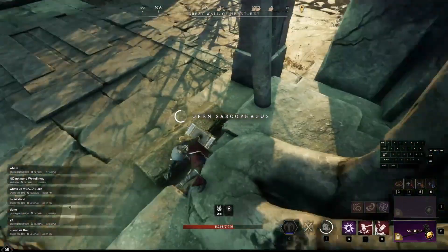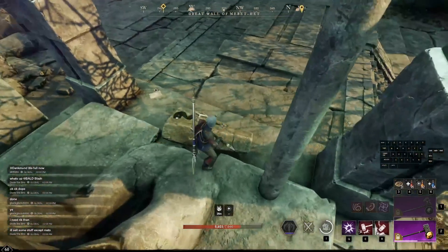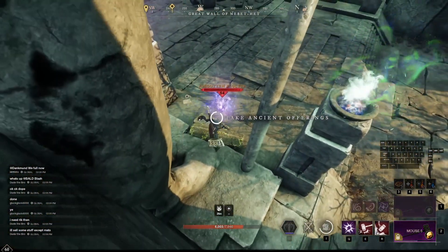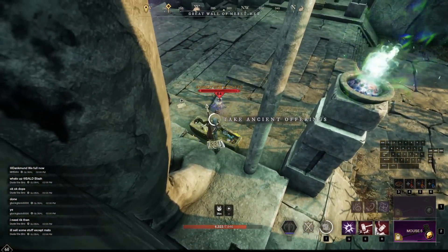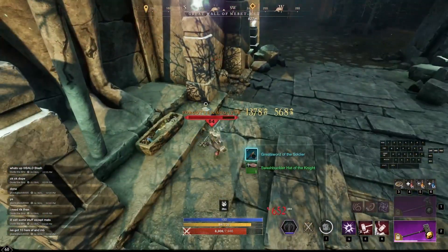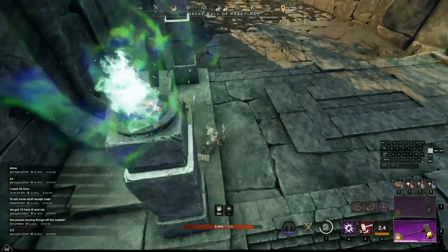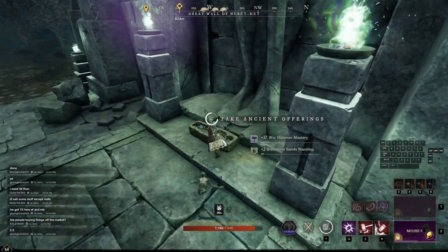All of these ancient sarcophagi you can always loot — go behind them, de-aggro the mobs, and then loot the grave offerings. Really easy, you don't have to kill any of the mobs, but I enjoy killing the mobs not only for weapon mastery but also that slim chance you may get something really good from them.